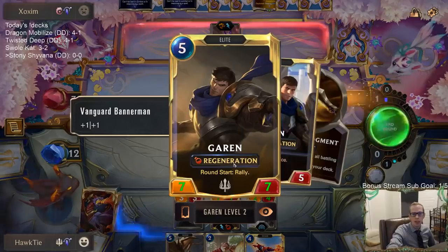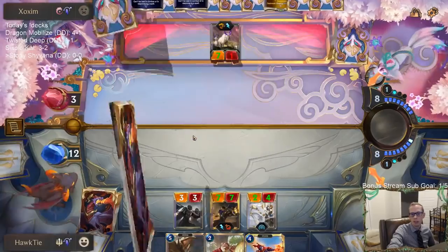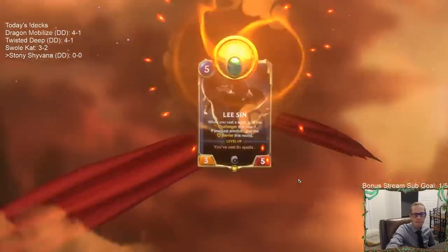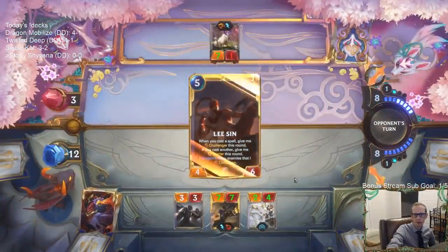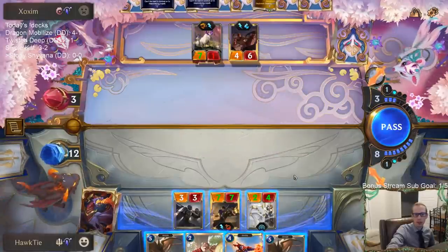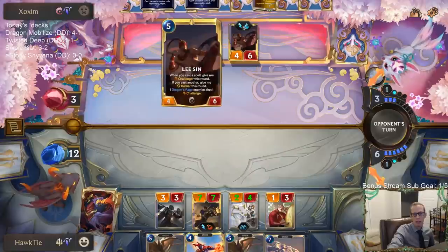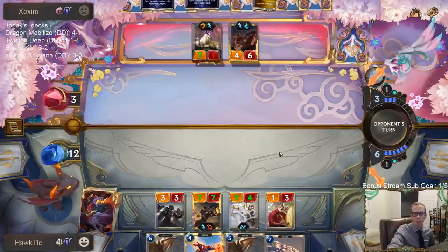Now it'll be their turn with the attack token, but we're going to Rally. We'll have one thing to play before we attack. Going wide — even though Lee Sin gets rid of one of these, we'll still have four attackers and they only have two blockers.